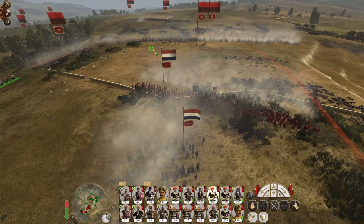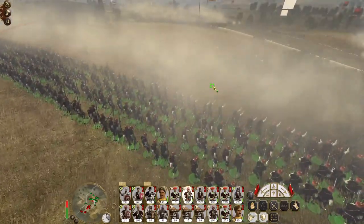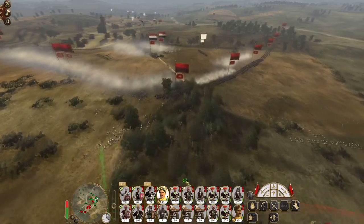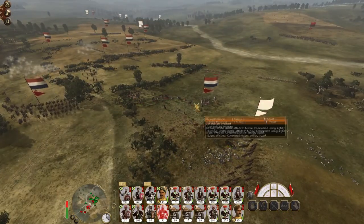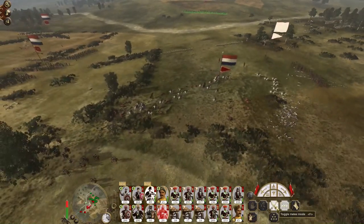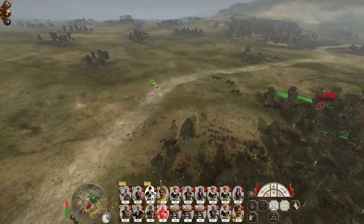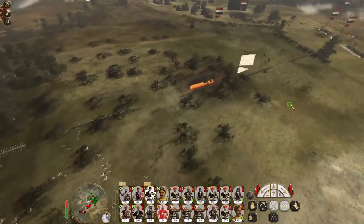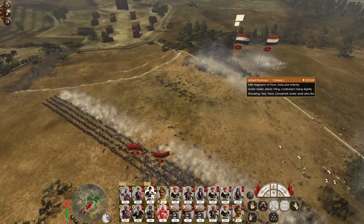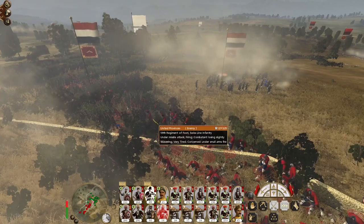We're not necessarily trying to kill everyone — we just want them to break, so then these guys can move back to threaten the chaps ahead of us. Hit as many as you can before having to break off the chase — ideally shatter, but if you can't get it, you can't get it. Break off the attack. Hessian Jäger, Swiss line — all very good units. But the sheer weight of fire we're putting in now...